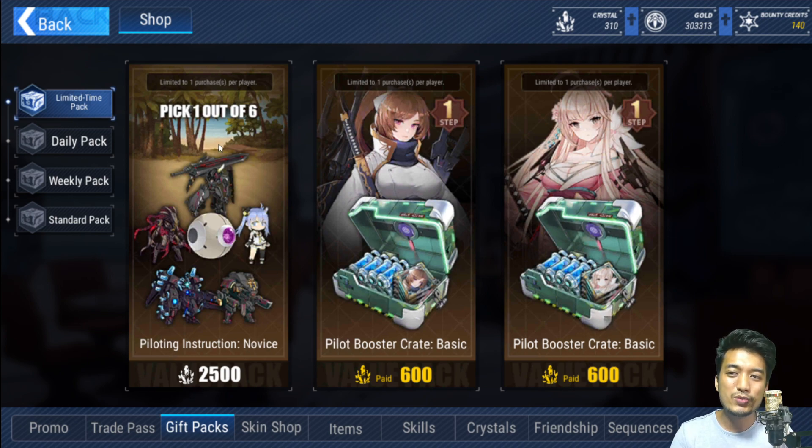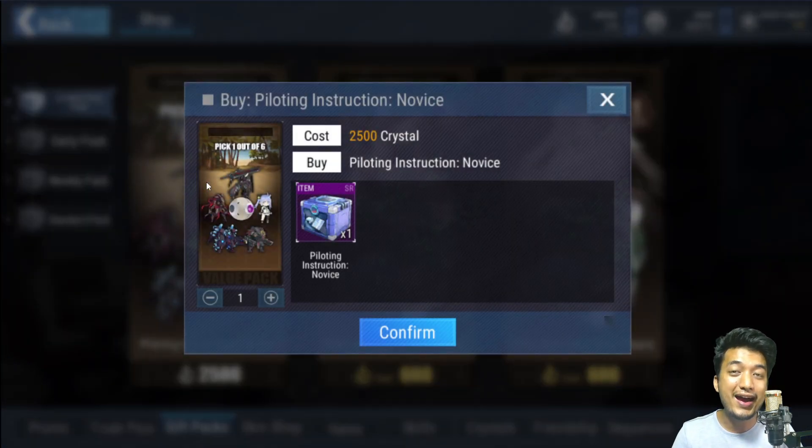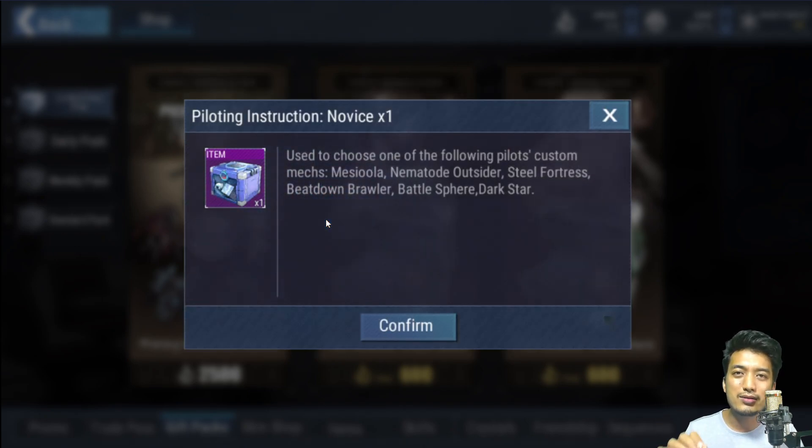This package right over here is really amazing because it provides us an option to pick one out of six costume make suits that are designed for six different SSR pilot characters in this game. Costume make suits not only boost the stats of your characters drastically, they also dramatically improve the skills and abilities of your character. So you should be trying to get your hands on this right away. The main question is: which particular costume make suit are you really supposed to get from these six options?